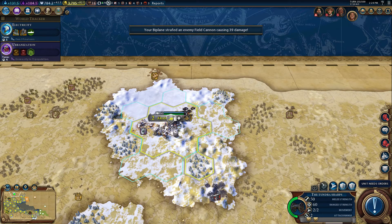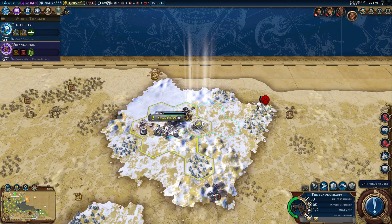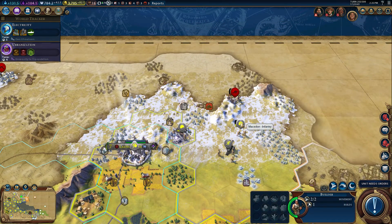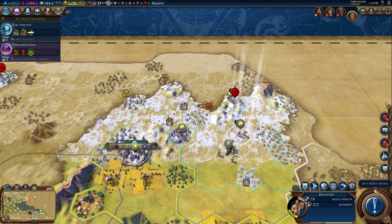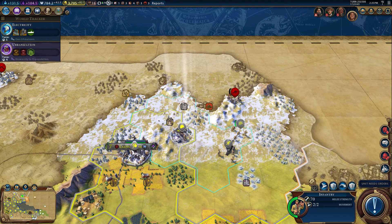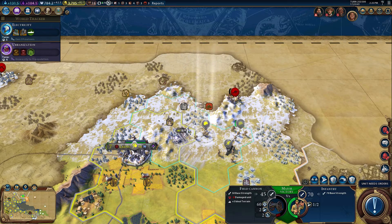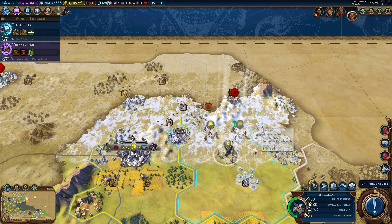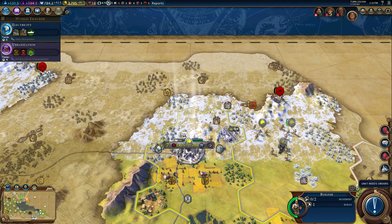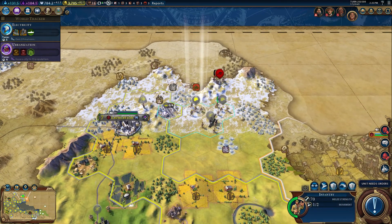You're all healed up — I guess I'll start approaching over here again. You're not healed up yet, so I'll keep you right there and attack next turn. This guy can attack us, but I want to take a promotion. Just promote — oh yeah, tortoise. Perfect for that situation. He won't be able to attack us over the hill. You just stay there for now, and you're going to come up here.